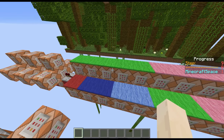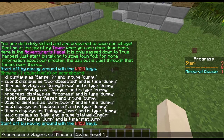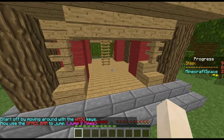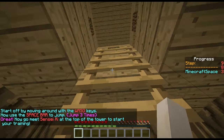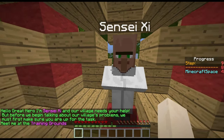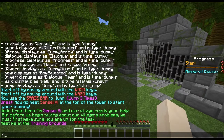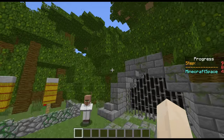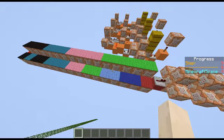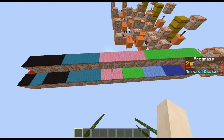I'll quickly demonstrate: set reset to one, do everything, jump, go up to the tower — you can see he teleports the moment I go down the ladder, and now he's over there at ground level. Our progress is four, dialogue is seven, and sensei is down there.